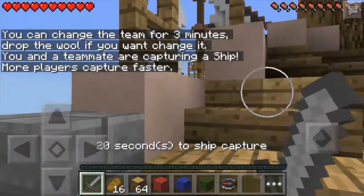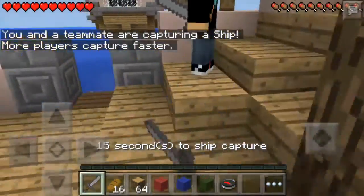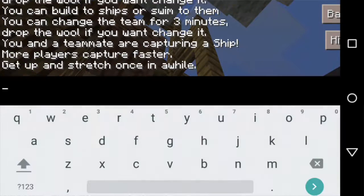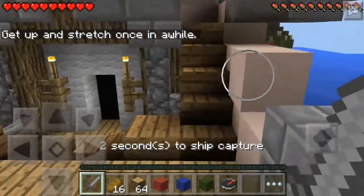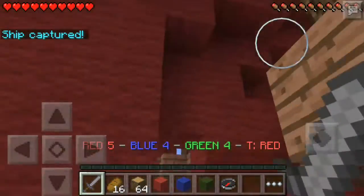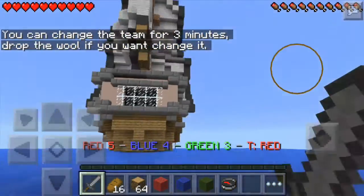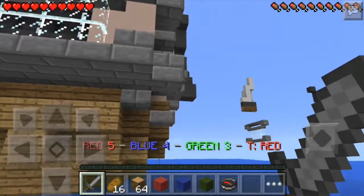It's pretty fun — really fun. Here are the rules on how to play this game. Basically, you try to capture one of these ships. You can see this is a white wall right now as I'm on the red team. Once you capture it, the wall changes to red. You just try to capture these ships.